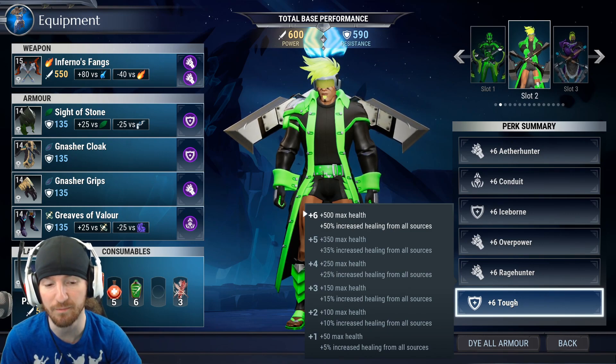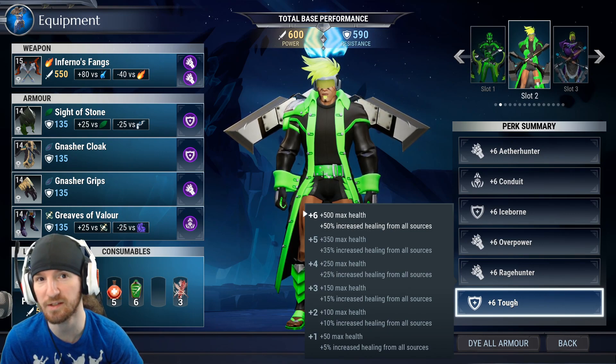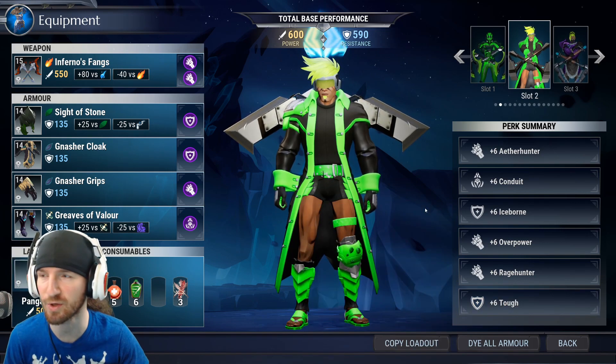The other thing is you get 50% increased healing from all sources. That ties to your Iceborne — you get lots of healing. I basically never use health pots or Aether Vents. So those are the two defensive perks that we run.